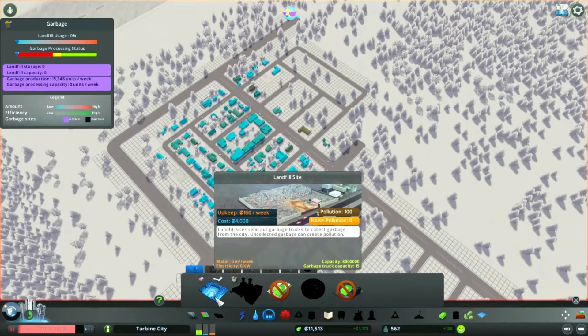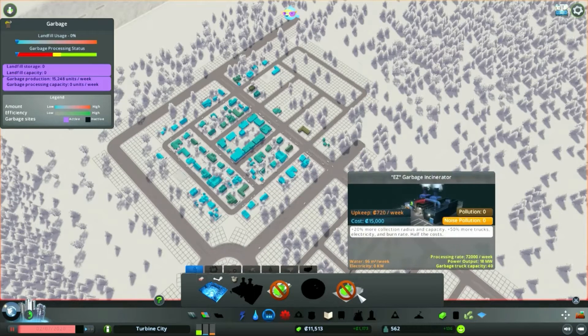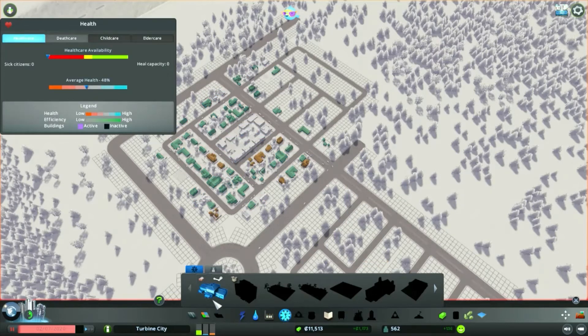Having a look at the new things we've unlocked, we can put in a landfill site to deal with our garbage. But ideally we'd like to use the EZ Garbage Incinerator — it's a lot better, it's more efficient, and it doesn't produce pollution. So we're going to need to save up for that.